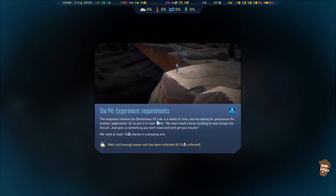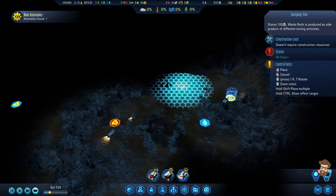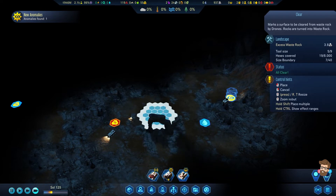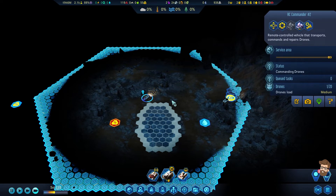The engineers believe the bottomless pit lab is a waste of time — they're asking permission for another experiment. They said, quote, 'We don't need a fancy building to toss things into the pit. Just give us something you don't need and we'll get results.' We need at least 10 waste rocks stored at a dumping site. We'll put it right there and hopefully Heihei will do his thing. We're going to do a flatten project out here — 15 waste rock. I can do it right here. I don't think it was meant to do the bottomless pit research — I think it was just meant to go: you need these? Here you go.